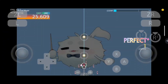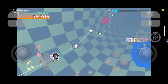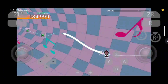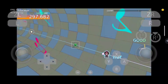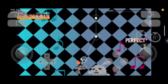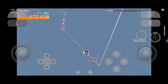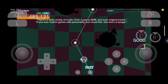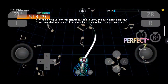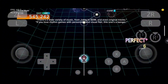Groove Coaster: Future Performers is a rhythm game that hits different. With flashy visuals, pulse-pounding tracks, and simple one-touch controls, it's easy to jump into but hard to master. You follow a line through psychedelic stages, tapping and sliding to the beat. It's fast, stylish, and incredibly satisfying when you hit those perfect combos. There's a wide variety of music, from J-pop to EDM and even original tracks. If you love rhythm games with personality and visual flair, this one's a banger.